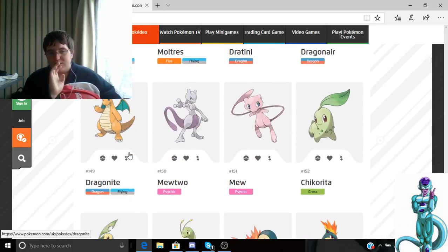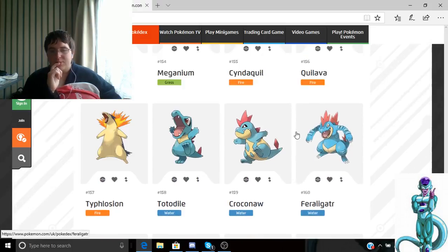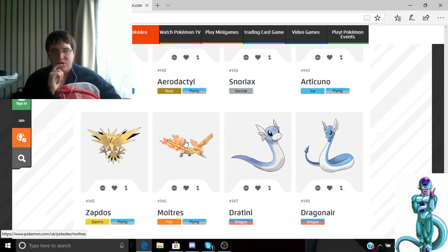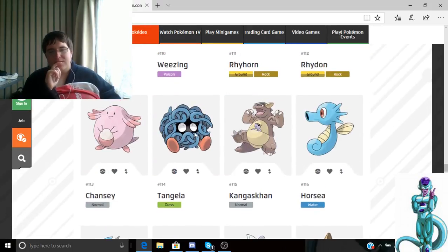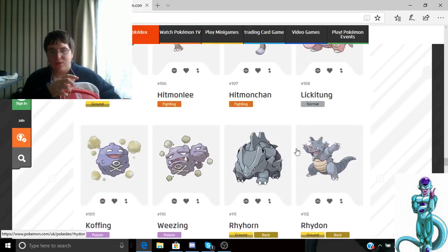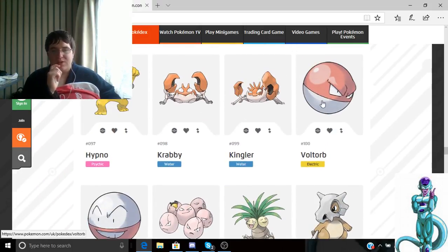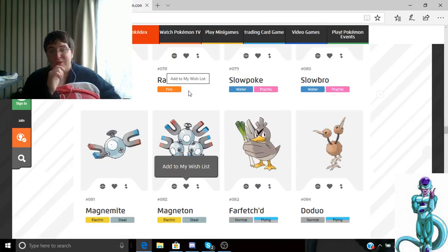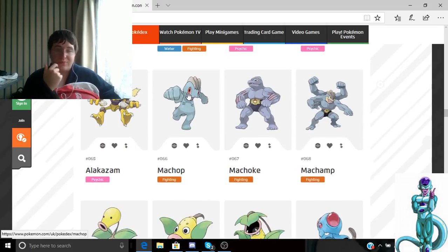Moltres is a Flying/Electric type — that's a good Pokémon to go for. I'm just going through this so you guys can look through the first generation Pokémon. If you guys want me to do another video showing more of this content, I'd be happy to — I'd just have to snip bits together.